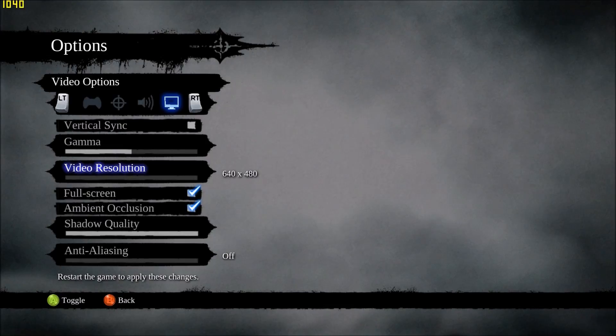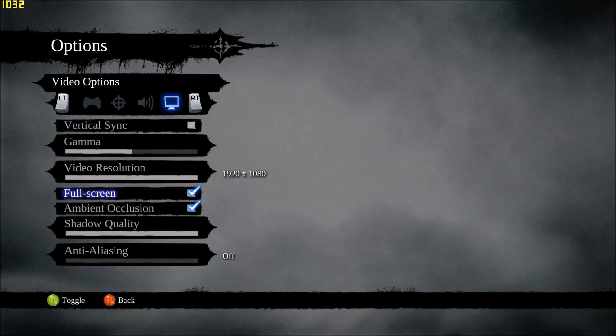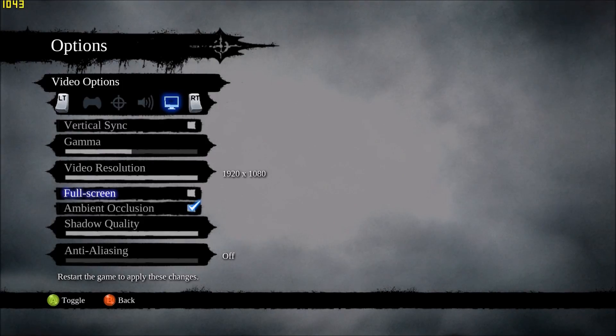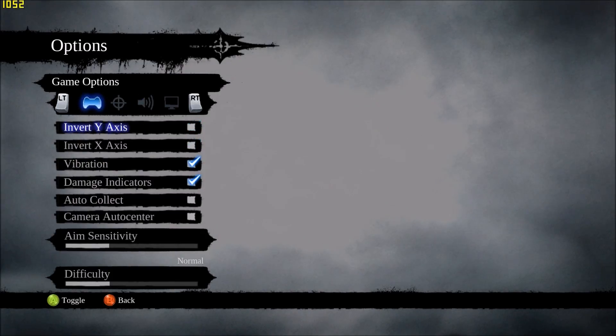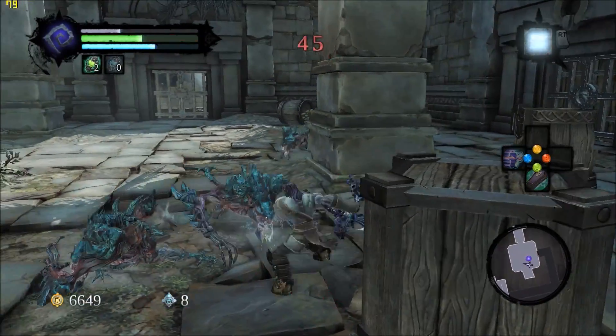You can even go down to 480p, which is potato quality, but you can do that. The original Darksiders 2 was really nice because you could run it on a variety of hardware. There's no windowed borderless mode, and you have to restart if you want to change that. You can change ambient occlusion, shadow quality, and anti-aliasing. Speaking of the original, it ran really well — this game doesn't, as we will demonstrate right here.